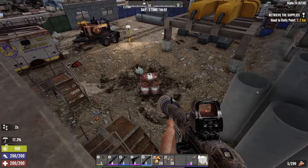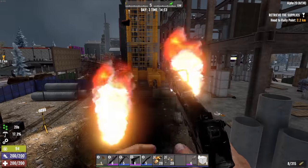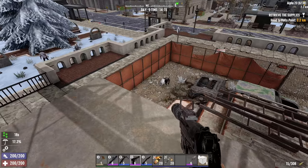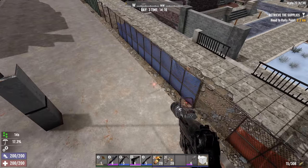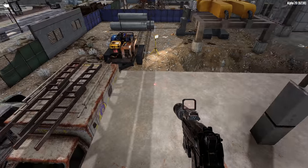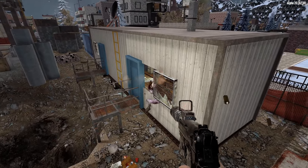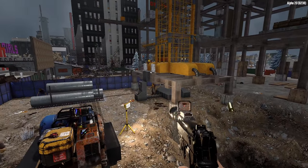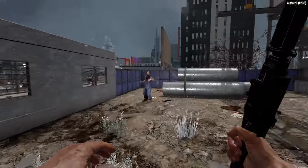Welcome to Guns, Nerds, and Steel. Alpha 20 has just been released, but there is already increasing buzz regarding the next installment, Seven Days to Die Alpha 21. This video is not intended to be an official preview since the formal roadmap has not yet been released. Instead, I will be discussing some features initially intended for Alpha 20 but delayed, and things I found hints for in the game files.